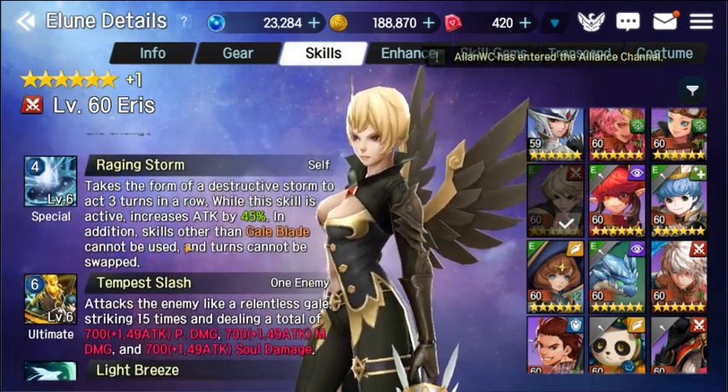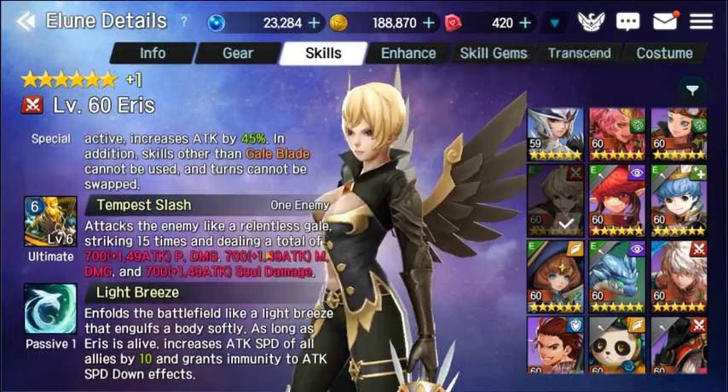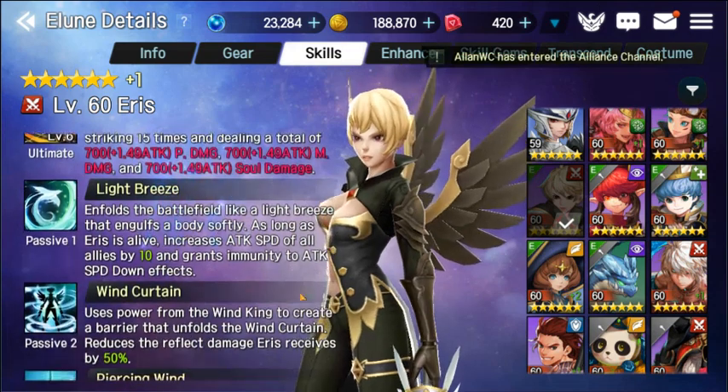I have all her stats maxed because she's just that good in arena, and her damage kit is amazing. Let's talk about Tempest Slash. She attacks the target, letting the scale strike 15 times, dealing a total amount of 700 of each damage — including soul damage, guys. That's amazing.